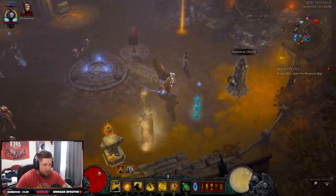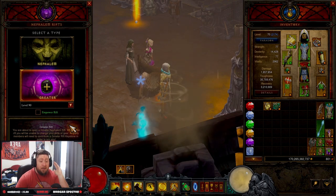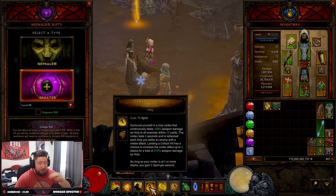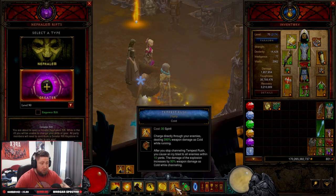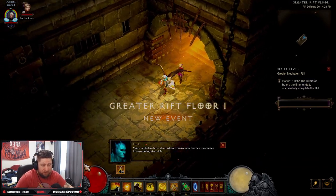For rings: Attack Speed, Crit Chance, Cooldown. Convention of Elements: Dex, Crit, Crit Damage — ideally swap Dex for Cold Damage. Vengeful Wind: Lightning Damage, 15% increased Lightning Damage, Dex, Vit, Area Damage. Echoing Fury: Damage, Damage, Dex, Attack Speed — ideally swap Vitality for Cooldown. Those are our stat priorities. Let's jump into a GR90 — you can clear sub two minutes.